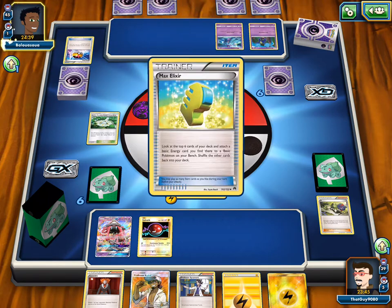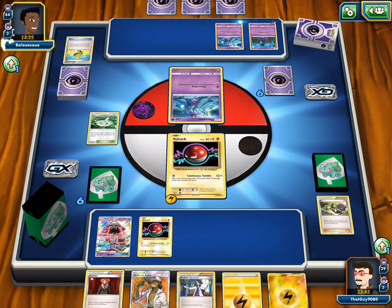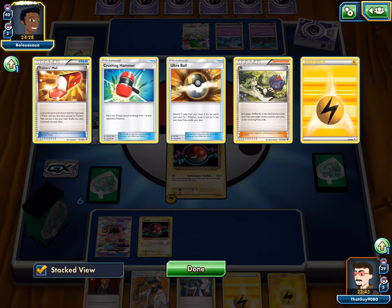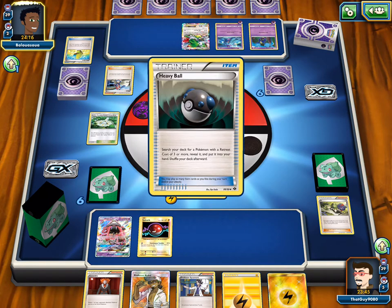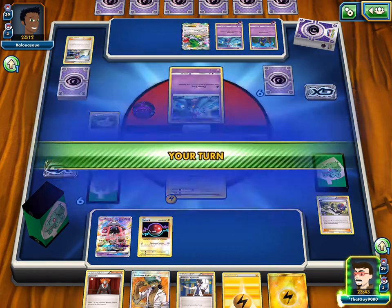Toxapex, not Marini. He's just running Marini for the ability. No Garb — well, I guess there could be a Garb. I sure hope not — I hate Lunala if they get it out. Psychic Transfer is just so annoying. What is Skyla for? He ran Skyla? I very much dislike Skyla. Heavy Ball — does he have a Rare Candy in hand? No.